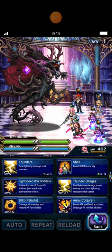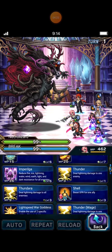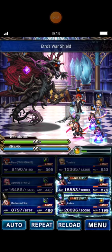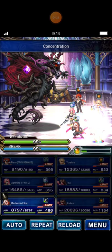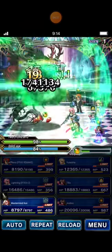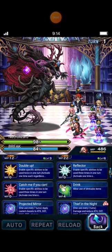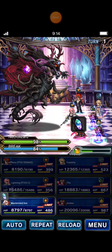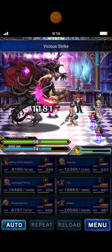Lightning casts Blizzara Warshell and Tundara Mag to fill LB gates. Son casts Triple VC Strike to decrease the boss breakpoint — let's take it down into the break.